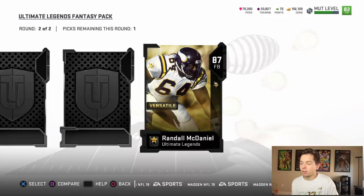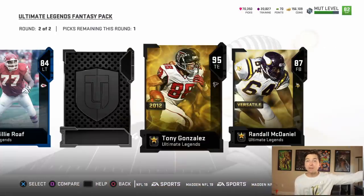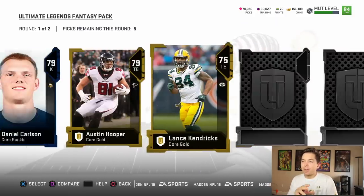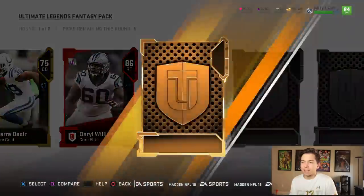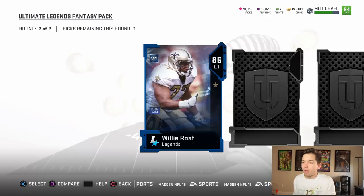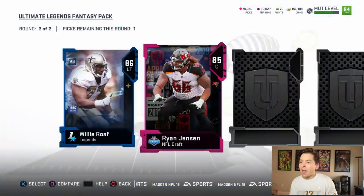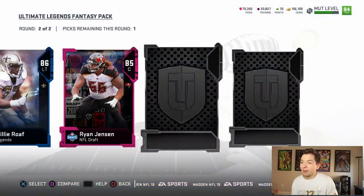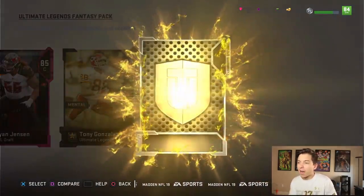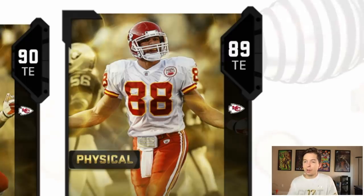87 Randall McDaniel — he played fullback, I did not know that. Give us something better than that — 95 Tony G, that's what we're looking for right there. Final card — I'm thinking what positions do we need, maybe some more secondary players. We got an 86 right tackle, also Leonard Fournette. I was worried about not getting offensive linemen but that seems like all we're getting. We need some playmakers. 85 Ryan Jensen — I don't think we have a center, so we might actually be going with him. 90 Tony Gonzalez — don't need him because we just got his 95. And we also got 89 Tony Gonzalez.